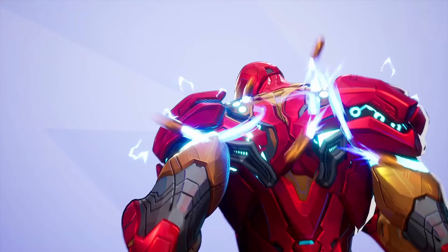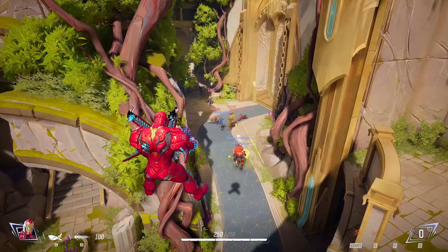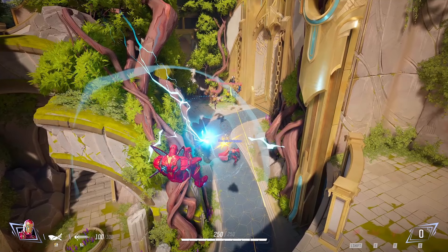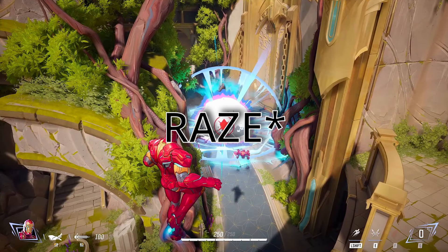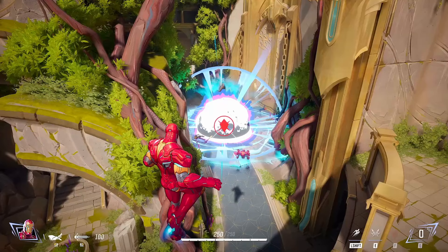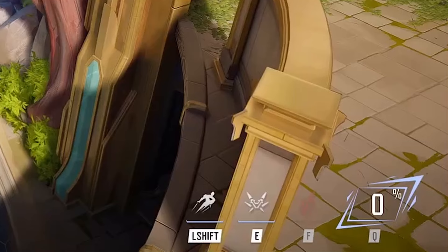Right here, this is Iron Man using his F ability — or maybe his E — whichever one is the micro-missile one that locks onto people. Here he is in his regular stance with his normal left-click and right-click abilities, but he ultimates. This ultimate is just one giant electric blast that kind of hits everyone in that area and insta-kills them. If you've ever played Valorant — basically like a Reyna rocket. Magic's body flies out, Spider-Man's body flies out, Groot appears on screen as dead — pretty sure everyone died.